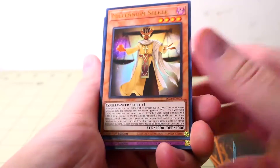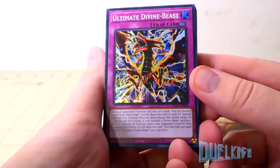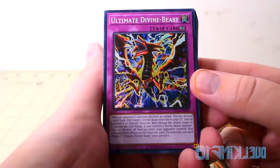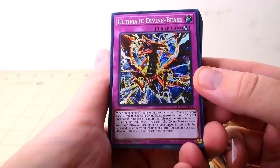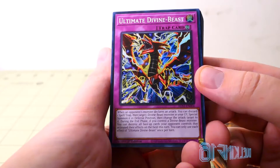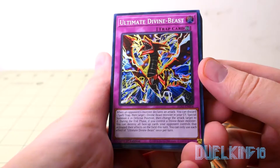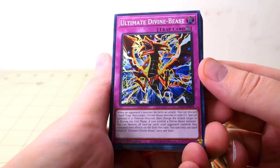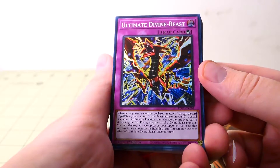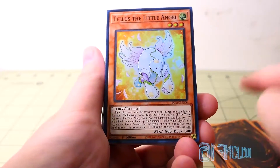Ultimate Divine Beast: When an opponent's monster declares an attack, you can discard one spell or trap, then target one divine beast monster in your graveyard and special summon it in defense position, then change the attack target to it. During the end phase, if you control a divine beast monster, you can destroy all face-up cards your opponent controls that activated their effects on the field this turn. You can only use each effect of Ultimate Divine Beast once per turn.